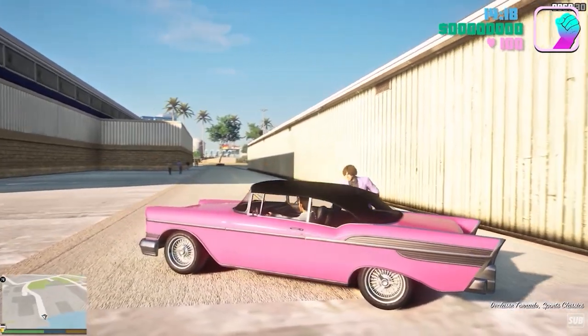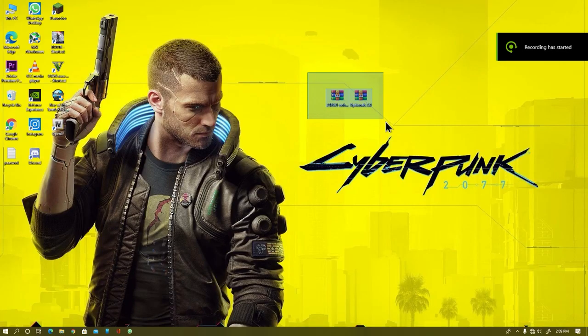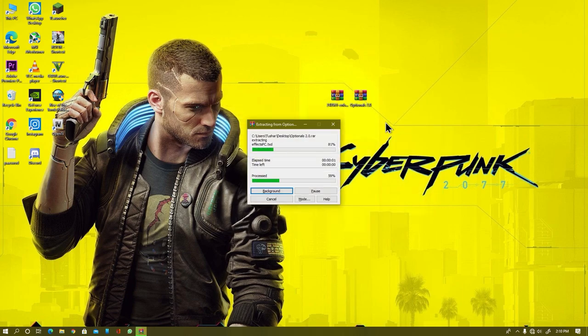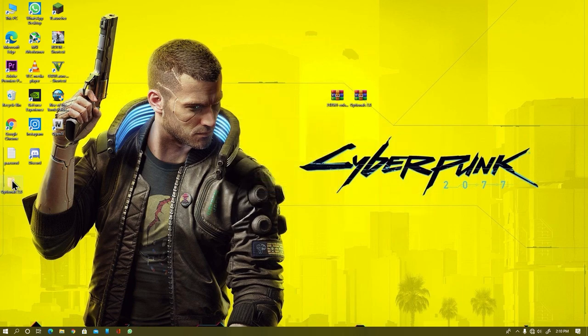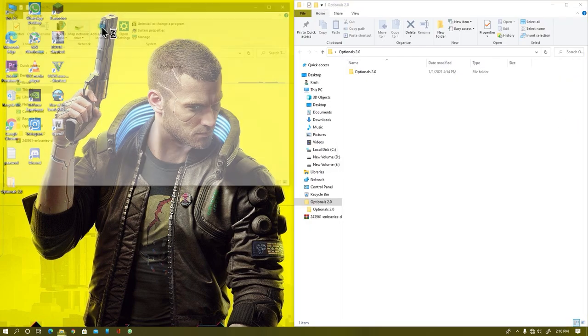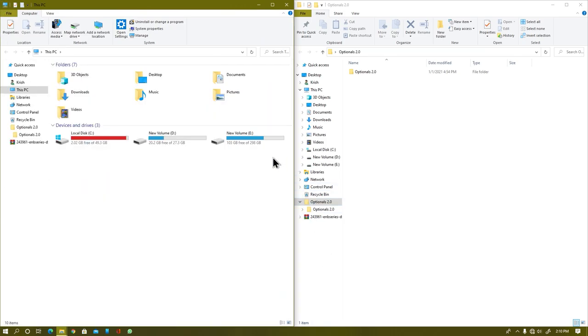As you can see, we are on our desktop screen. The first thing you need to do is download all the files from the given link in the description. Once downloaded, extract the file to your desktop or any specific folder you want. Then open your game directory and your extracted file.